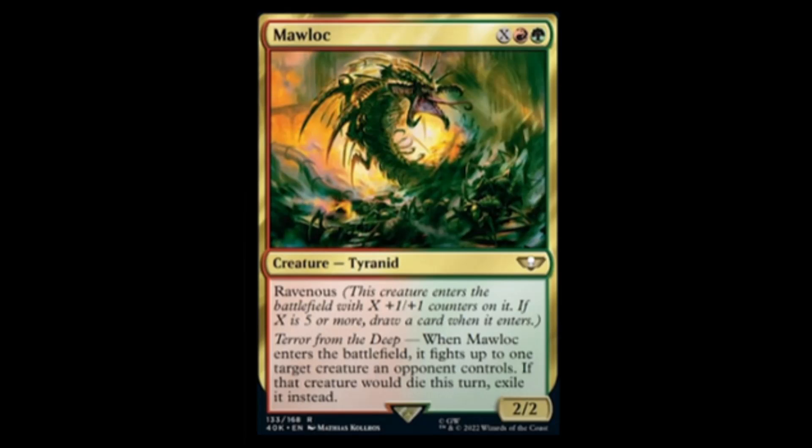Next we have the Maw-Loc — green, red, and X for a two-two with Ravenous. Five or more on X and you draw a card. Terror from the Deep: when it enters the battlefield, it fights up to one target creature an opponent controls. If that creature would die this turn, exile it instead. Pretty good — it's basically a fight spell with legs.